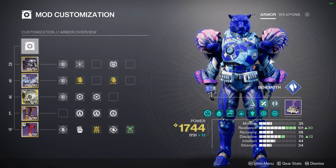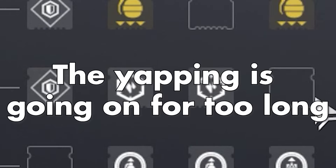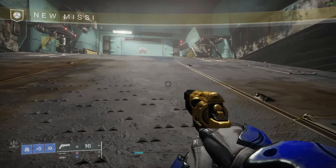As for my mods, I have Hands-On, Resilience, and some Stasis resistance. We're playing Presage today. I feel like this is the best place to test it out, mainly because the bouncer wouldn't let me into Grandmasters, and my game just isn't allowing me to enter Legend Lost Sectors. It's Skywatch 4 today.